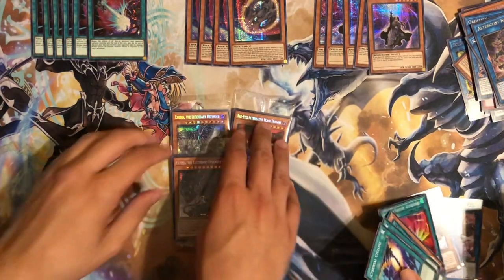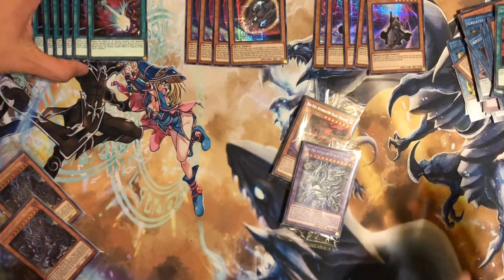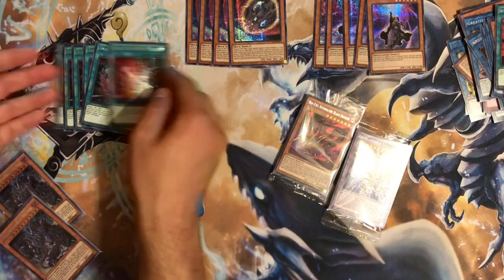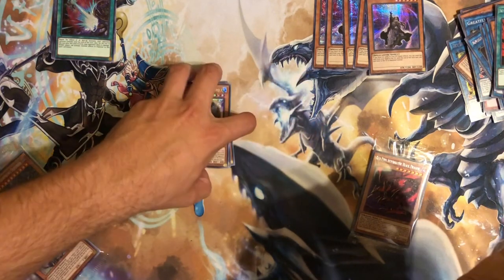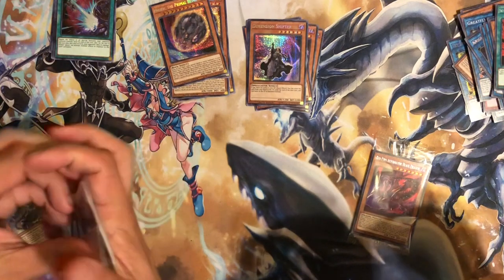Alright, here we go — you take two, I'll take two. So we already have a full two play sets of Dark Ruler No More, so we don't need any of this. We have four. We really honestly just need two more Nibiru and one more Dimension Shifter, so any of those I'll take.